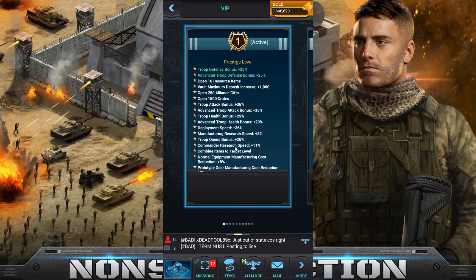The first thing I'm gonna show you is level one, and I'm gonna be comparing this to level one and level 10 of VIP Prestige 5. For VIP Prestige 5 level 1, the only real difference I notice is troop health — at level one VIP Prestige 5 it was 26%, and it's 29% at level one of VIP Prestige 6, so they're starting you off higher than the previous level.